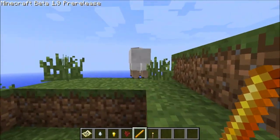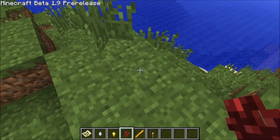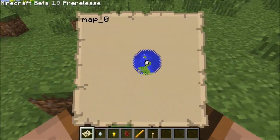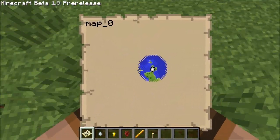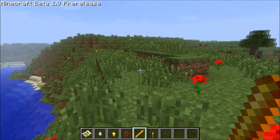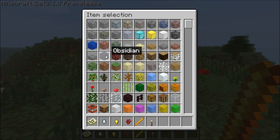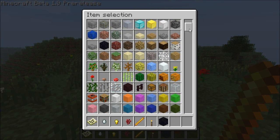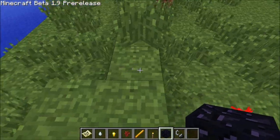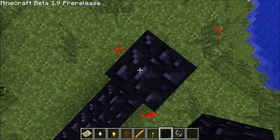What does the Blaze Rod do? Trying to use these just kind of drops them. I'm not certain as to what these do. I'm gonna try to make a portal here real quick — I need obsidian, for the obsidian god. Flint and tinder. Stupid lack of auto jump.